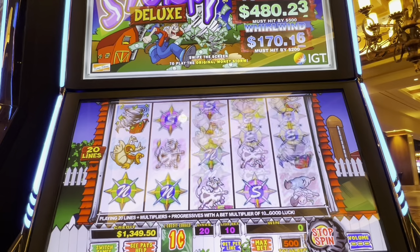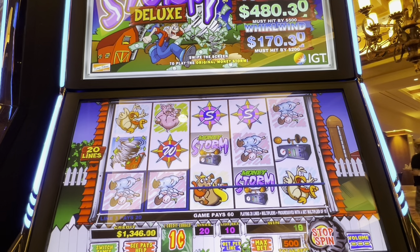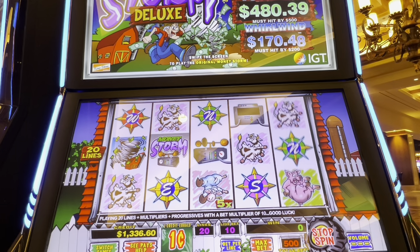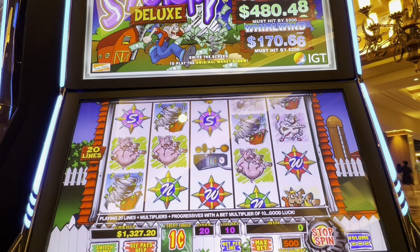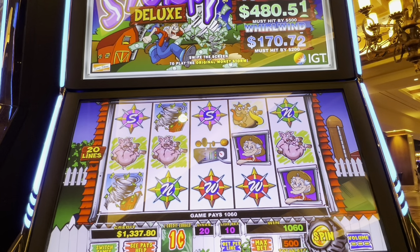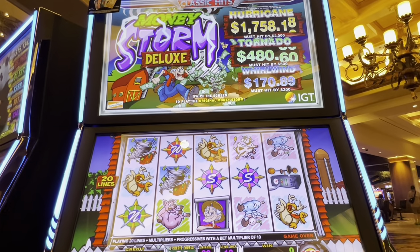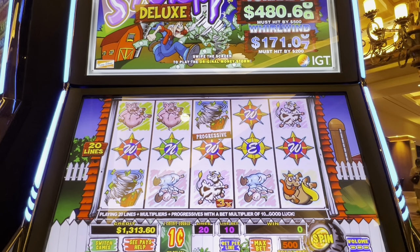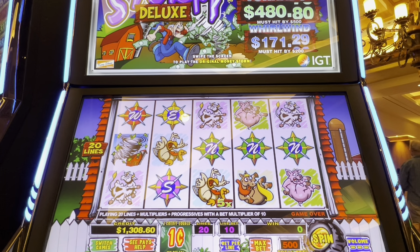Oh, got some pigs. What about a bonus? We're up $351. You need three progressive symbols to get the progressive. So it could hit early, but in a perfect world we'll hit that hurricane one. Can you see that, or do you have to go a little higher to see it? We want to hit that one by accident, but we really want to just hit that tornado for $480. How much does it move per spin? Looks like five cents.